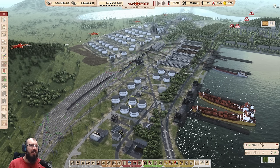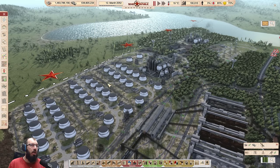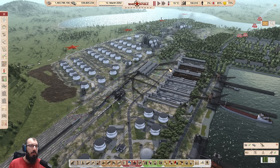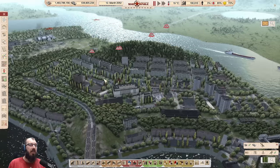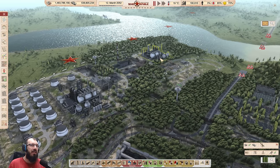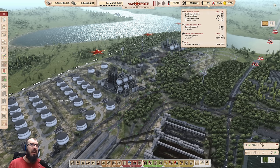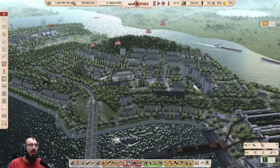Here we have a bunch of oil situations set up: 2,500-ton storages with a huge refinery and a harbor refinery, plus aggregate storages right next to it. Another large harbor area, and then a nice city connected right next to it with an extra refinery. Honestly, 3% unemployment at this scale is pretty impressive — there's always someone left over. At this scale, 3% is totally fine, almost 4,000 people. Keeping that low is really good.